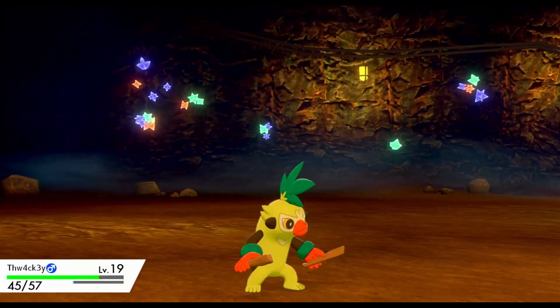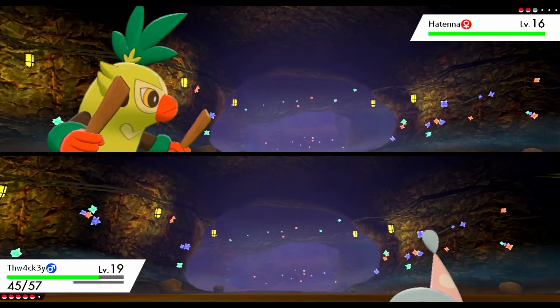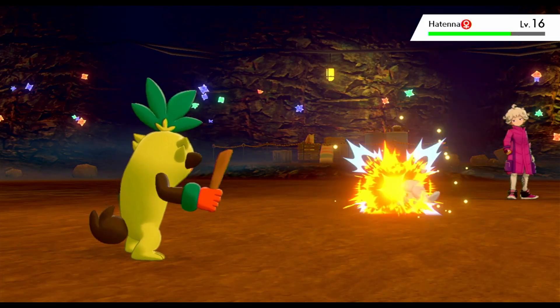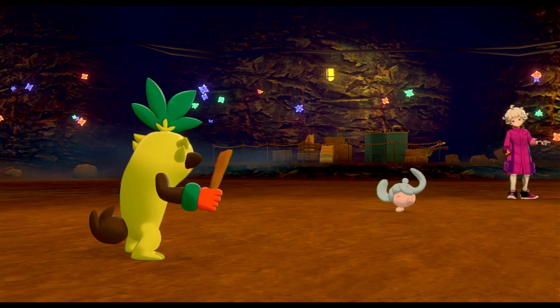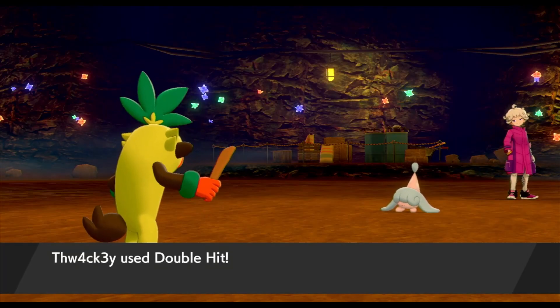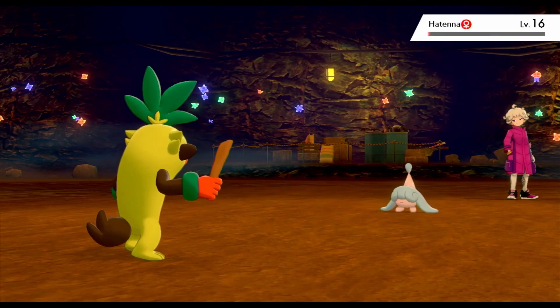Knowing that the next Pokemon coming out is going to be a Fairy type because he does have Fairies, we're going to go into Thwacky. Hattena here is very scary, so we're going to use Thwacky to hit it a couple of times. Happily the first two hits go over 50%, so we have a fairly high chance of knocking it out next turn. The Confusion doesn't confuse us, so we just hit it another two times to take this one down.